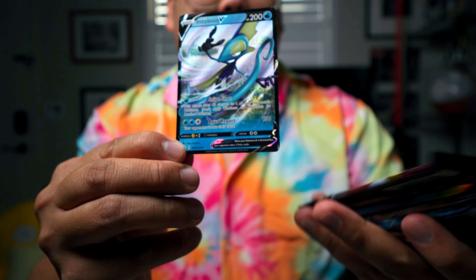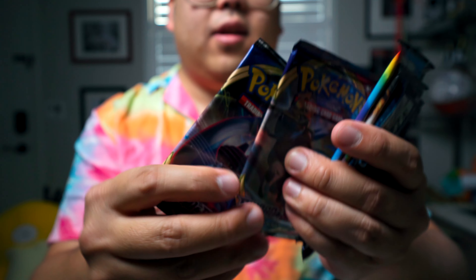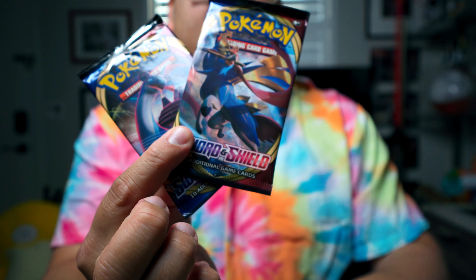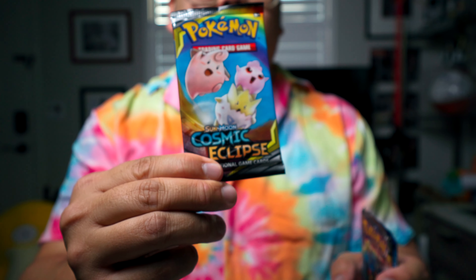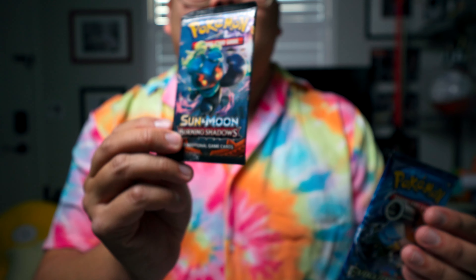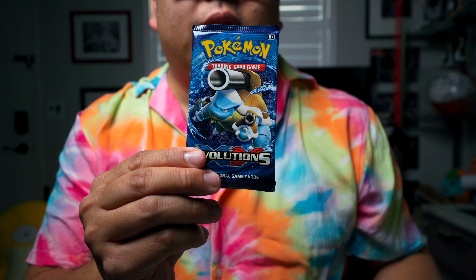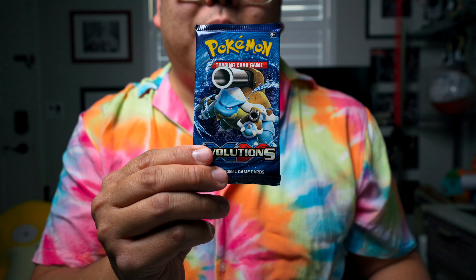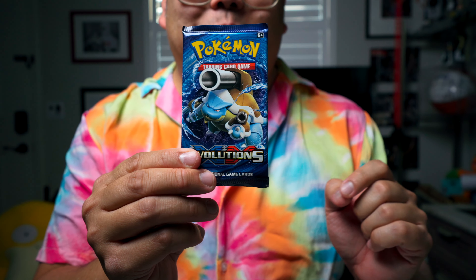Let's check out the packs it comes with as well. We have almost the same pack lineup as yesterday — two Sword and Shields, a Cosmic Eclipse, Sun and Moon, and an Evolutions. So let's go ahead — I'm excited. Let's go ahead and open up these packs. It's always a fun day to open up some Pokemon cards.